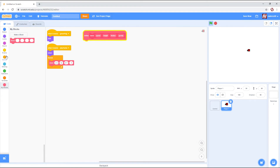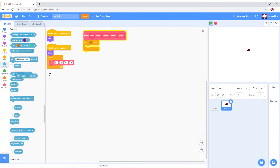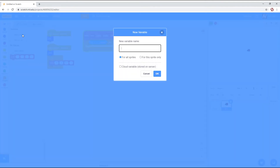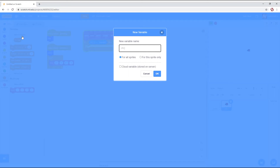Now we're going to grab an if statement and do: if key D is pressed. We also need to make some variables. We're going to make P1 X-Val — for this sprite only. Then P1 Y-Val — for this sprite only. Then P1 Slope — for this sprite only.